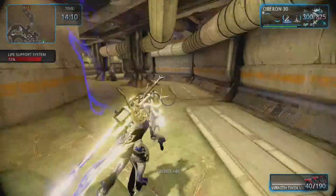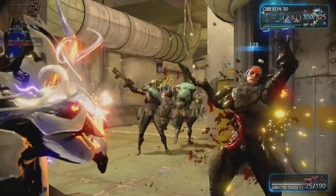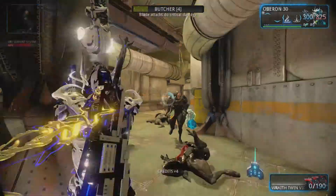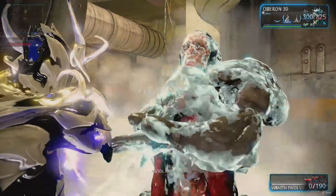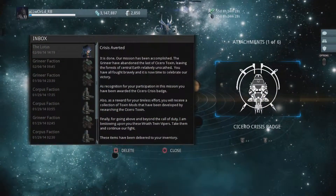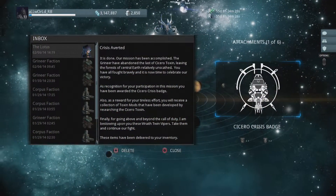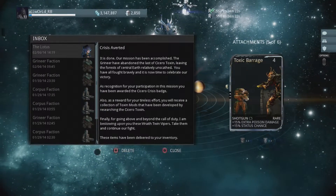What's up YouTube, this is the All World Gamer. A few hours ago the Cicero Crisis event ended and they sent out our rewards. What I want to do today is give you a quick overview of what we got. Once you've logged in, check your inbox — you should have a letter from the Lotus detailing all the rewards you got for your hard work picking flowers.